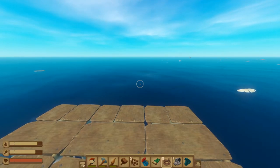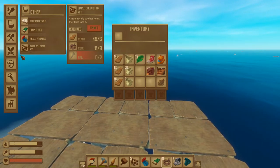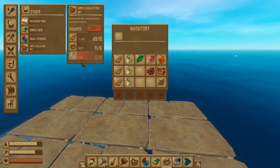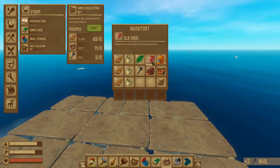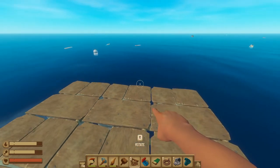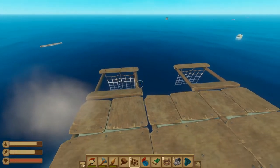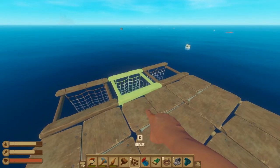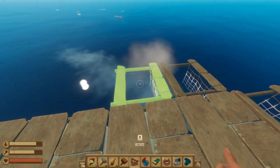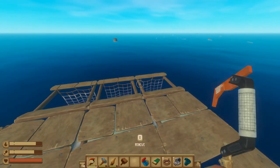Before we wrap this up, I want to mention a few items that can be real game changers. These are built in the Others menu. The first is the Simple Collection Net, which requires planks, rope, and nails — nails require scrap metal to make, so they're fairly easy to get from barrels in the water. Once you have the Simple Collection Nets, place them down like a foundation tile. Space them out every other one, and eventually you want a line across your entire raft in an L shape, allowing you to collect as many materials as possible for free out of the water without using your hook.